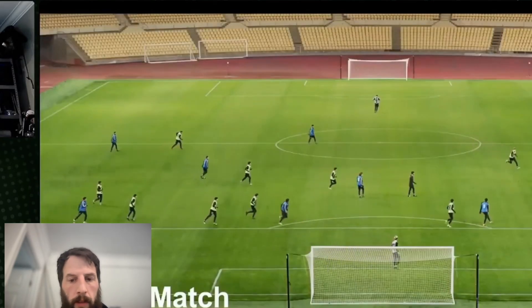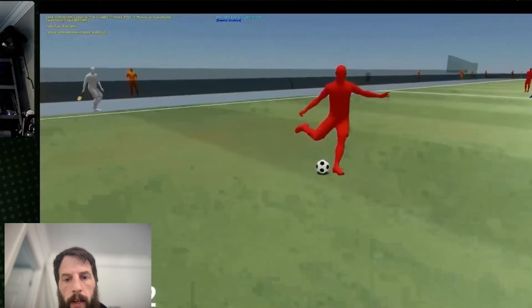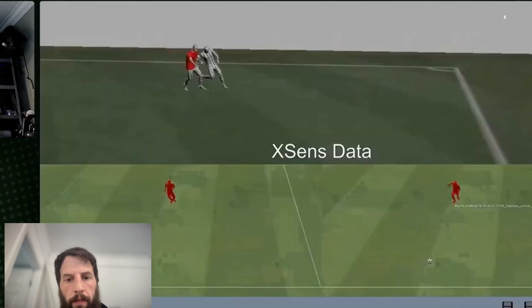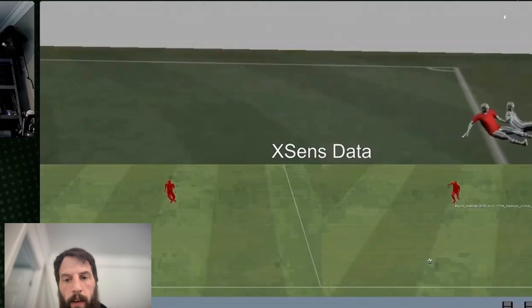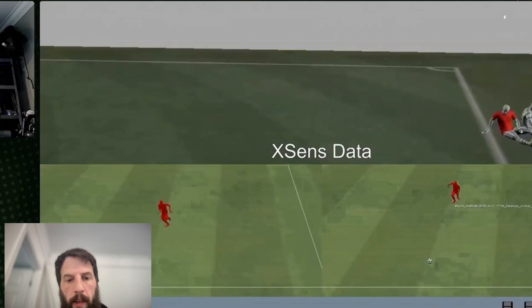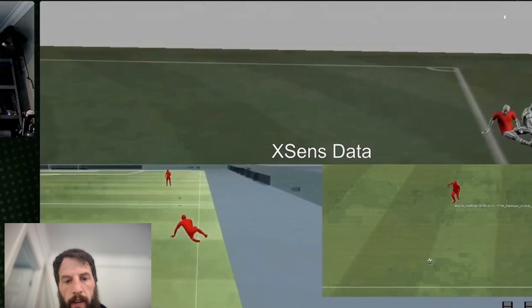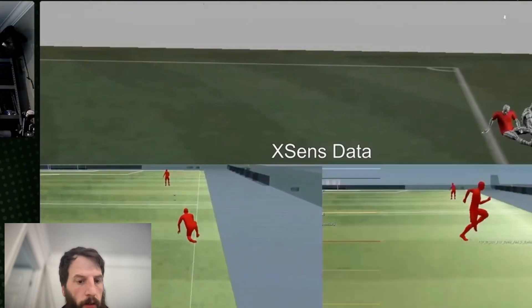There's a pass — nice and easy. You can see the pass going through, and this is where the image appears underneath. This is the XSense data showing what it captured for a tackle. They were then able to use that by removing one person and creating another, generating that single-player tackle animation, which is quite useful to see.